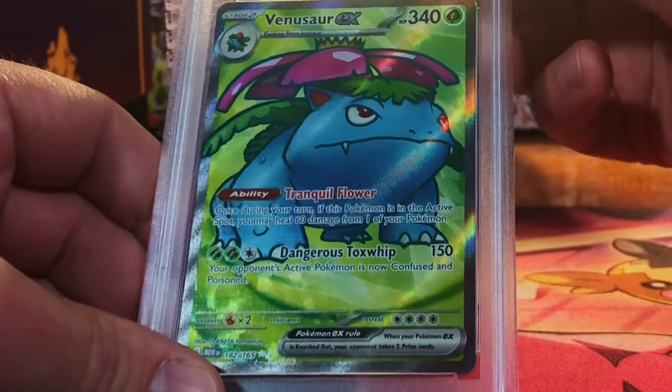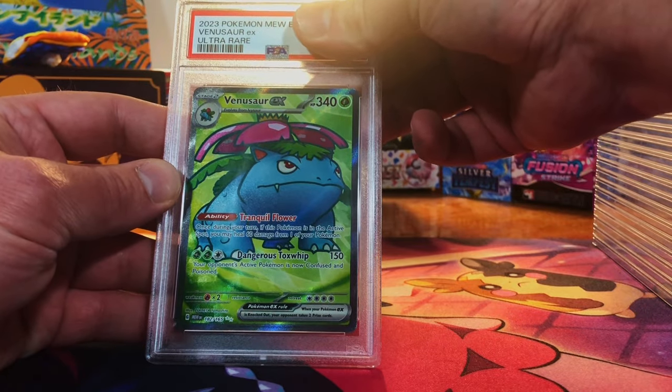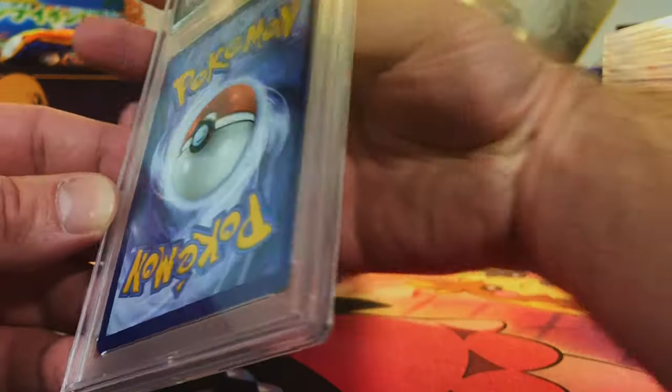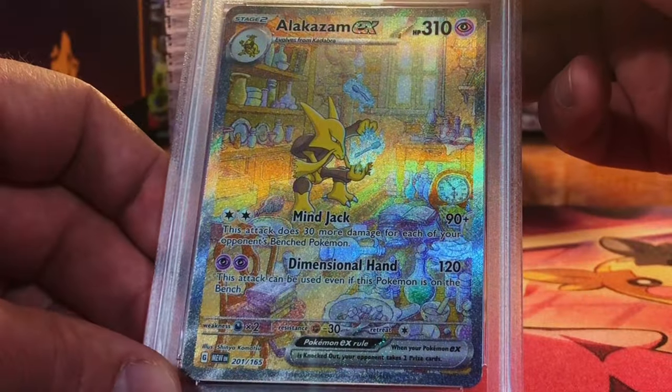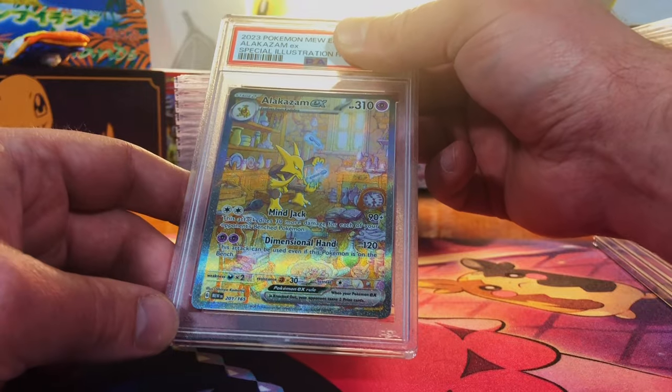Venusaur EX full art from 151 — I'm going 10 on this bad boy, come on. Yes — gem mint 10 Venusaur EX full art! Very minor edge wear. The Alakazam EX special illustration rare from 151 — this has got to be a 10.